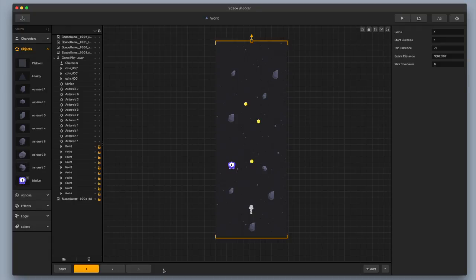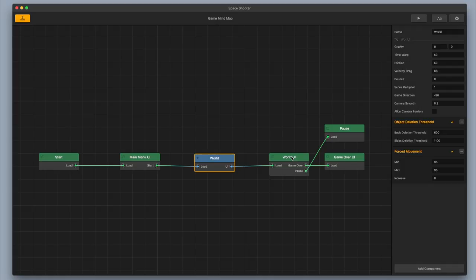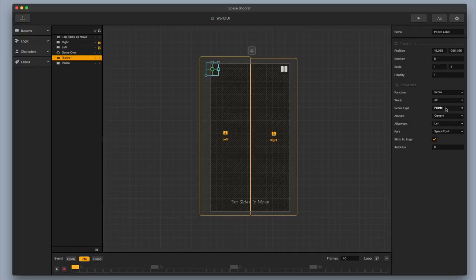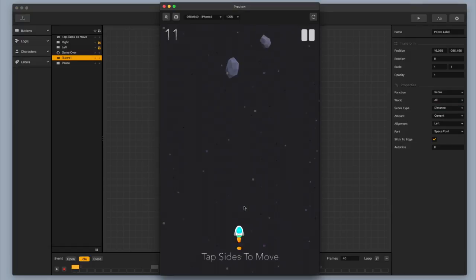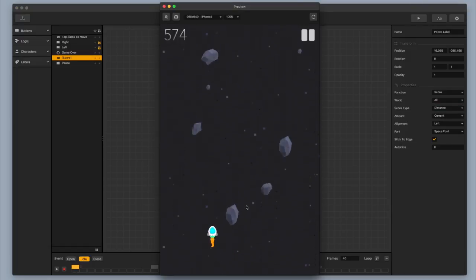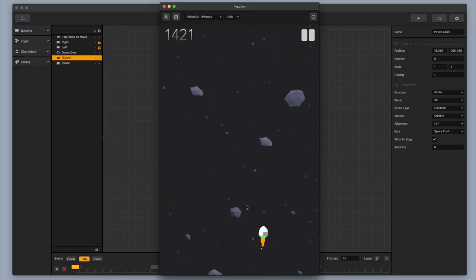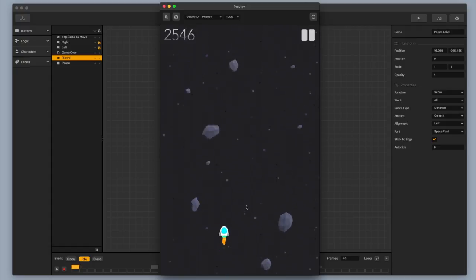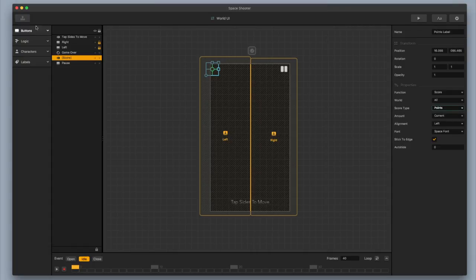While I was making this video, I got a question from somebody on YouTube that I wanted to address: why didn't I use a distance meter instead of a points meter? I'm going to show you why. If I take my label and change the score type from points to distance, it's going to count the pixels, not the scene. That's why we use a points label and points score type instead of a distance score type. So I'm going to change that back to points.